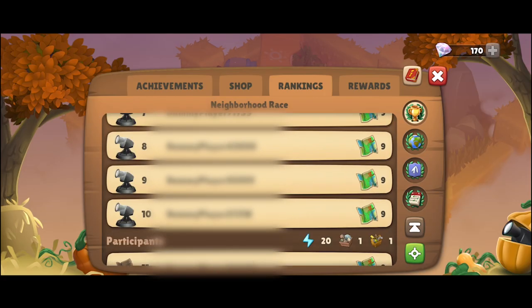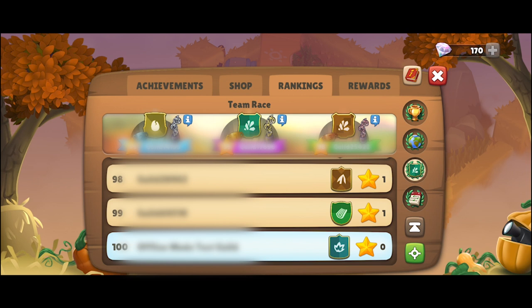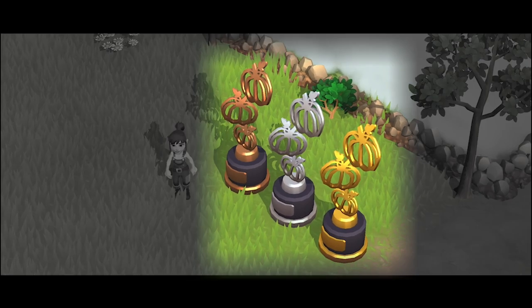Try to complete as many mazes as possible during the event to move up in the rankings. At the end of the event, the global leaders as well as the best players of our world, your neighborhood, and all alliances will receive additional prizes in the form of the fancy pumpkin statue for your city.